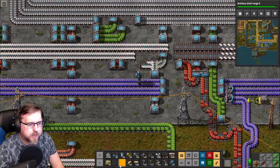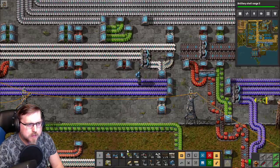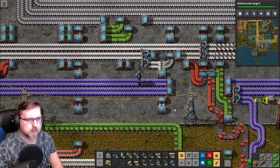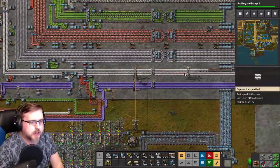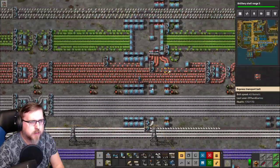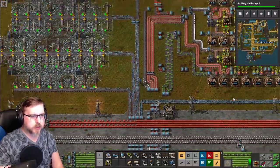What is my past self thinking? Okay, so now that can stay saturated all the way down. Looking good. Now splitting off here — much more plastic is gonna make its way up to red circuit production.